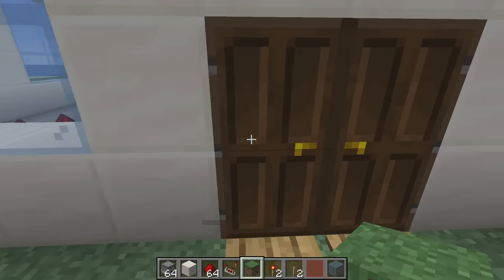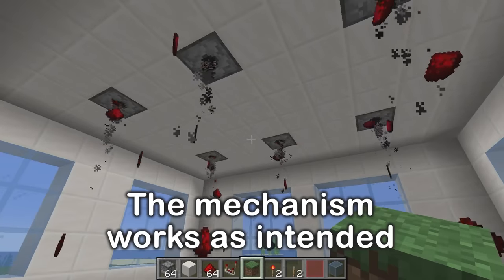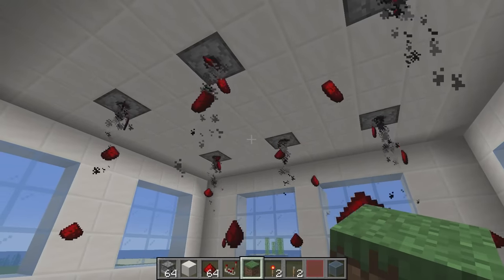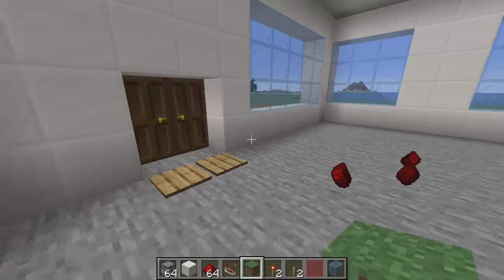Flip the lever so I can make sure it's working. Three, two, one — now! It's raining redstone dust! If it were real, that would all be TNT — super dangerous. There's no going back from that, so we have to be extra careful. I'll put the TNT in now.